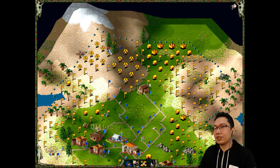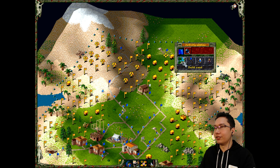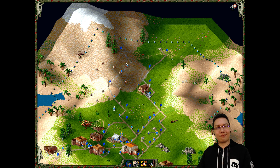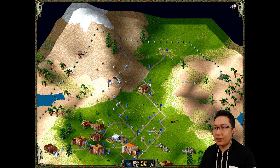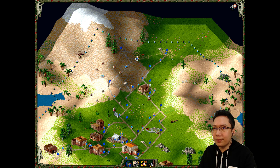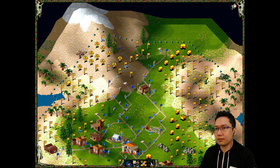We can erect a flag there to hook that up and send a geologist there. And continue to build barracks on our northern borders. Our geologist has found a spring - we are now able to supply fresh water to our settlement. So we've got some places we can build mines here. Iron mine can go right there. We found a spring there which I assume we can build a well.